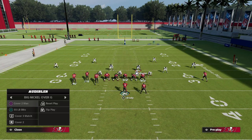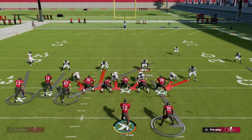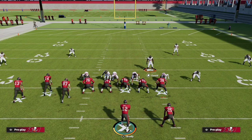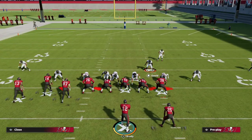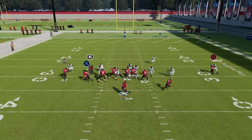When I audible from SS Blitz 2 to Strong Safety LB blitz, notice that nobody moved. If I un-base align, you'll see everybody moves. But this is one of the best-kept secrets about big nickel: when you come out in a zone defense and audible to a man defense while in base alignment, they keep their zone alignment. I can show blitz and this guy comes in just like he's going to blitz. I man that blitzing linebacker up on the tight end — he's actually in better alignment to get him anyway — and now we're sending this from a man-to-man pressure look, and the play comes in perfectly.